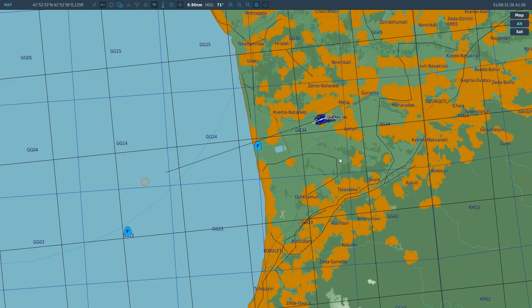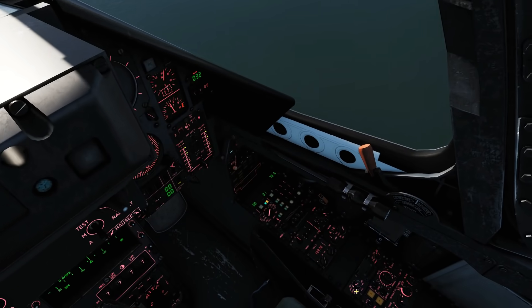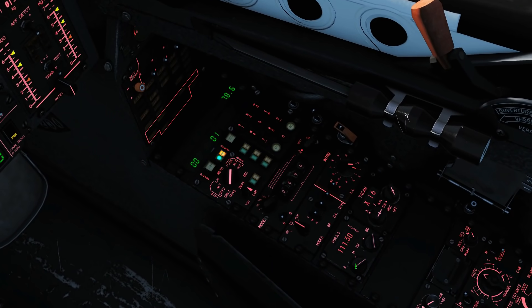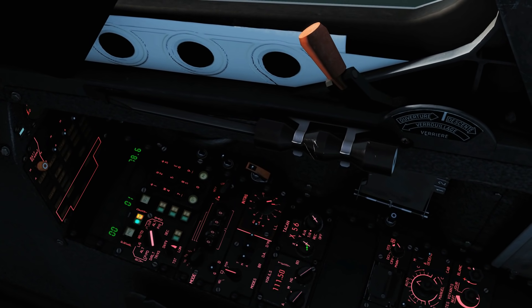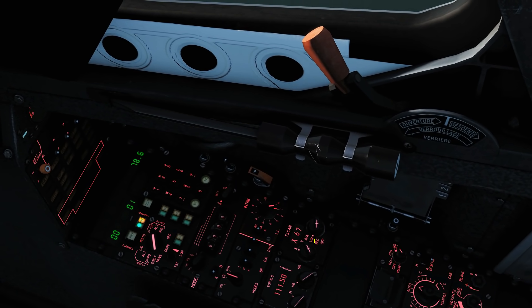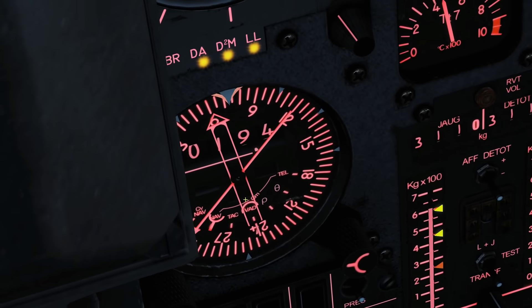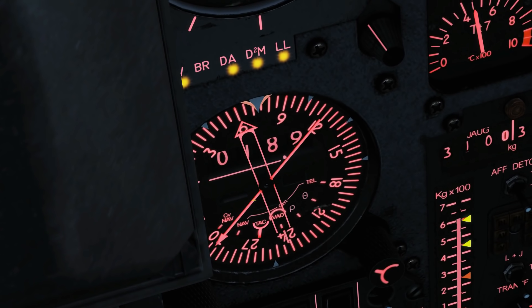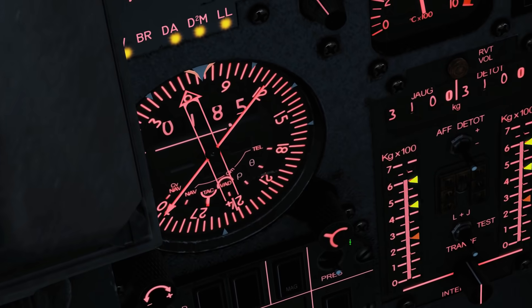We know that the base we're heading towards is this one here. We can click on it and we've got our ILS 111.5, 067X TACAN. So let's go and get that set up. 111.5, 067X — transmit and receive TACAN. Let's go to R. Change this here to HSI to TACAN with that knob there.